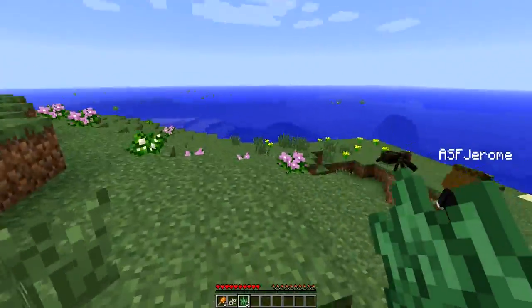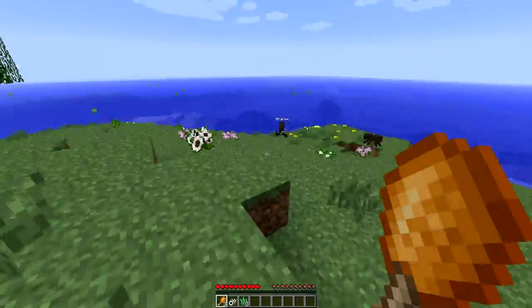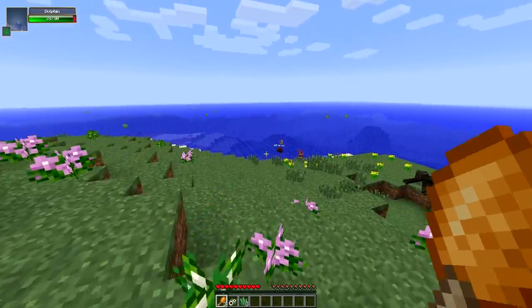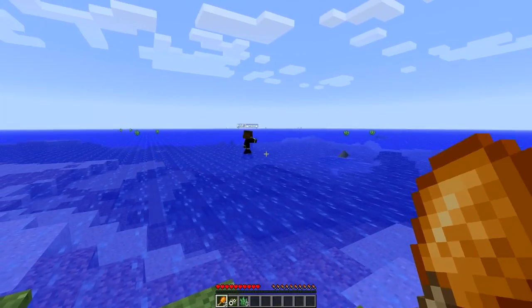Mitch got some seaweed — can he eat it? No! Then the guys spot dolphins and decide to fight them — a horrible idea, as the damage indicator shows. Jerome warns it's going to catch his drone, but Mitch didn't realize dolphins aren't peaceful. The dolphins attack and the boys scramble to get away.